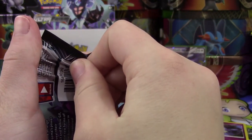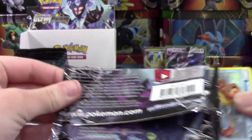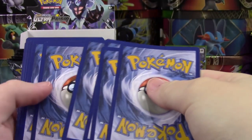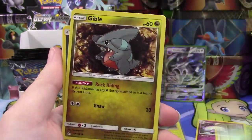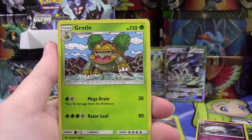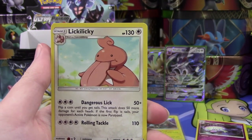We still have not gotten a Full Art — unless you count a Full Art Supporter, but it'd be nice to find a Pokemon Full Art. I'd definitely love to pull the Glaceon or the Leafeon Full Art, probably my two most wanted. We've got a Gible, Metal Energy, another Cynthia — very nice — a Growlithe, a Skateboard, our Reverse is a Turtonator, and we've got a Lickitung.